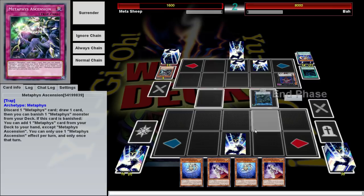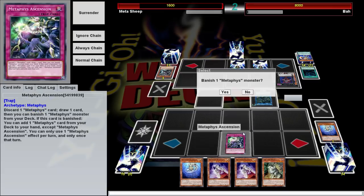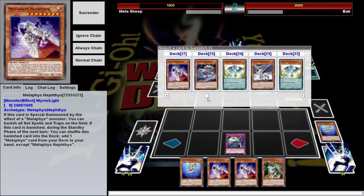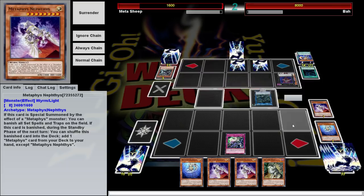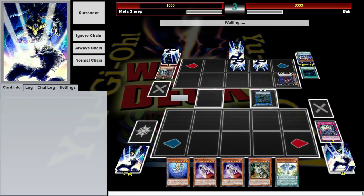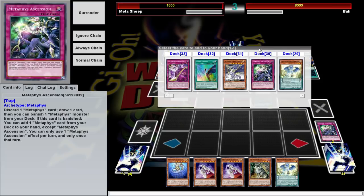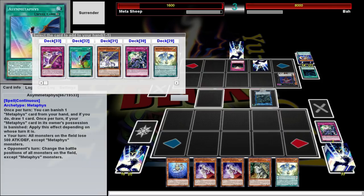During the end phase, we're going to discard Daedalus, draw a card, and then banish a Metaphys monster. We're going to banish Nephtys because this is our searcher. During the next standby phase after it was banished, it shuffles itself back into the deck, and then you get to add any Metaphys card from your deck to your hand.